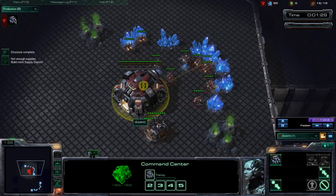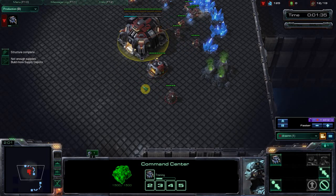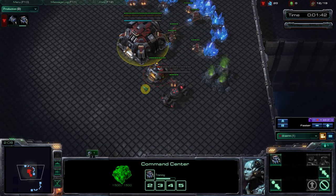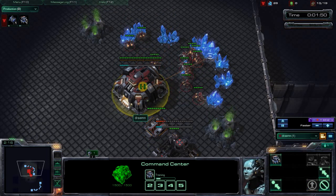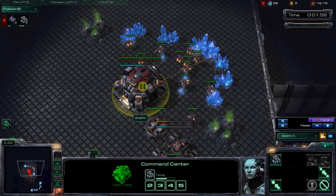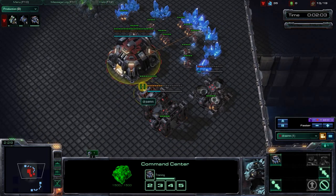As you notice, constant SCV production — other than being supply blocked for half a second, which does not matter. At 12 supply we're putting down our barracks. This is pretty standard. I've seen some builds where people do 13 racks which is slightly more economical, but we're not talking about those. This build was used by Select, a very very high level Grandmaster, top of the world type player, and it's been used in a few tournaments.